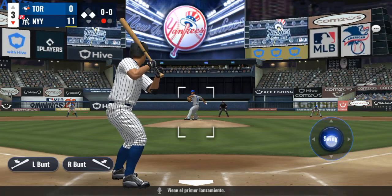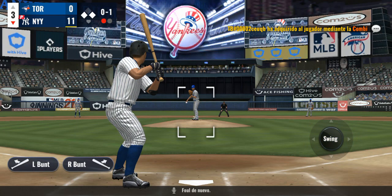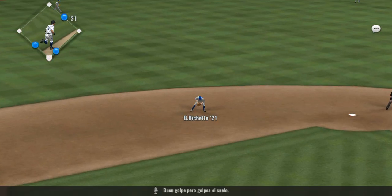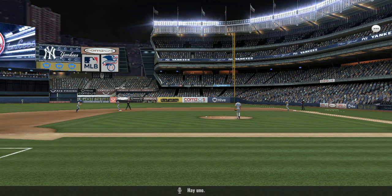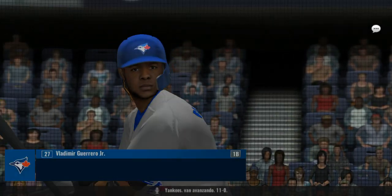First pitch on the way — foul back, no ball, one strike. There's a pitch hit solid onto the turf — there's one, they turn it for two, it's a double play. The Yankees lead 11-0.